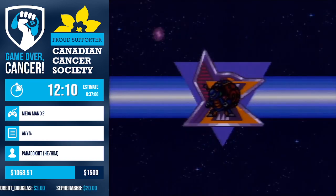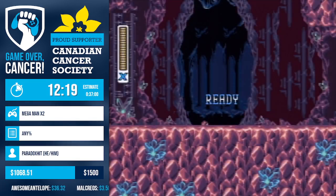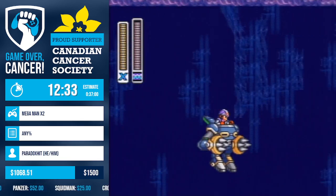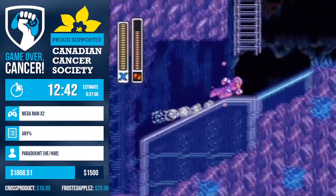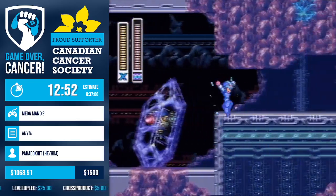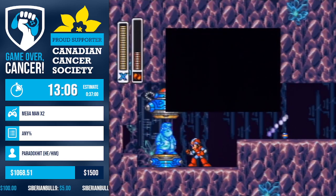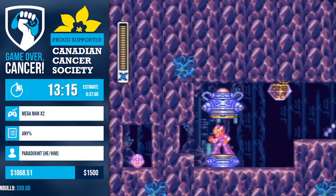On to Crystal Snail stage — another perfect example of the beauty of Mega Man X2. We get to see more Burner and chain movement. One thing to mention: the reason Paradox is able to get over there with the mech so fast is that if you charge up the mech and tap the jump button in a certain rhythm, you can get over there without ditching it. We also just saw a mini-boss skip — by generating enough lag with the Burner, we can cause the game to not spawn the mini-boss, which saves a ton of time.